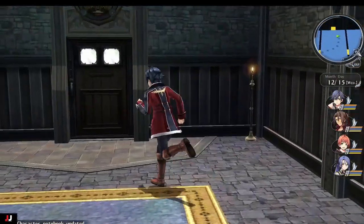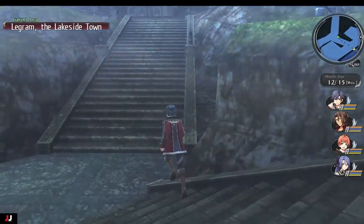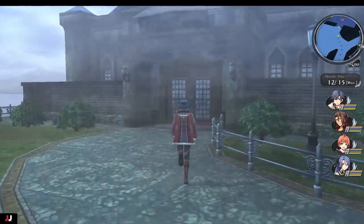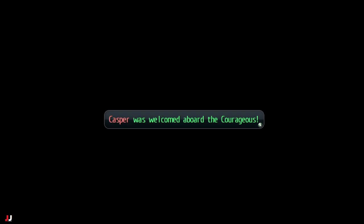After that we're going to head to the training hall to talk to Casper. We're actually going to have to talk to him twice. Go through the door, turn left, and talk to Casper twice and he will come to the ship as long as you have Imperial Chronicles 4.